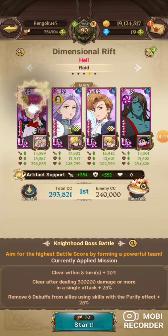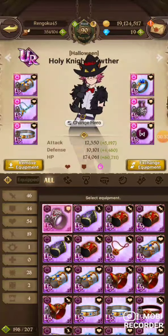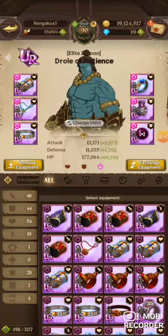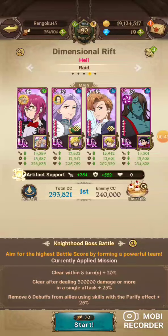For equipment, I am running HP and defense on Gother. For Margaret, it's attack and defense — crits won't work, you can't crit the boss. Attack and defense for King, HP and defense for Drill. You want that defense, I promise you. Use ultimate gauge food and the missions are clear within eight turns.